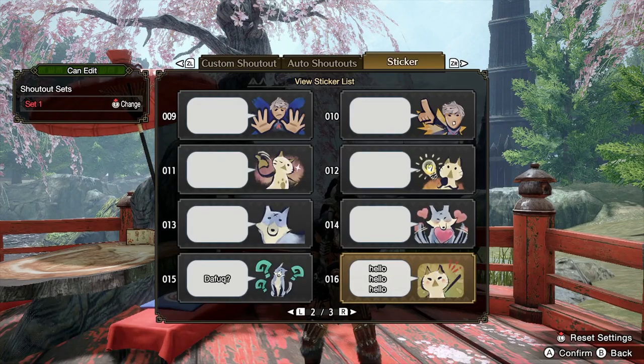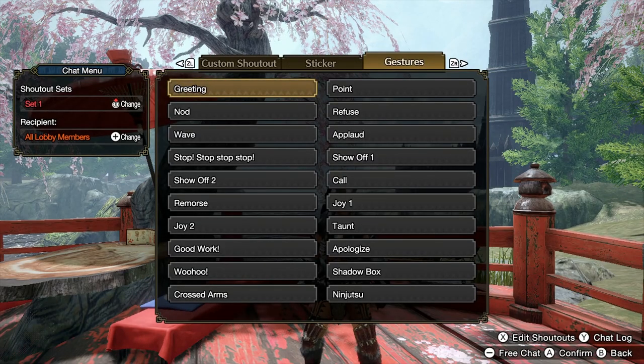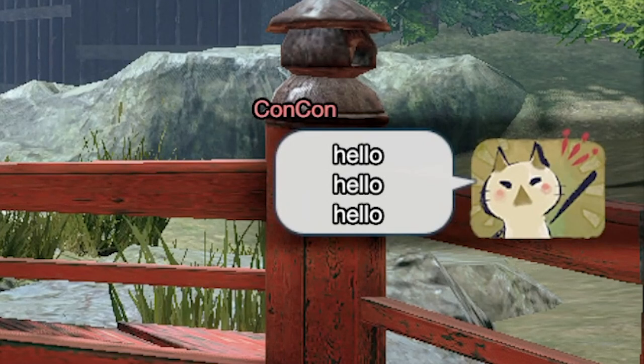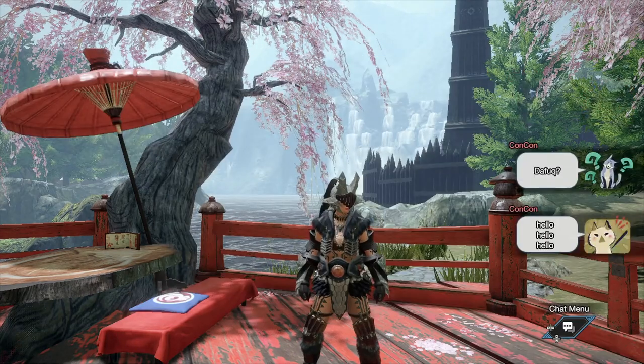And there you go — hello, hello, hello. Press the plus button to approve it and you're done. Press X to go out of edit mode — if you don't press X it'll go back into edit mode. Now if I go to my sticker it will now say hello, hello, hello. You can also see my other custom ones like 'let's do this guys' and the other one.